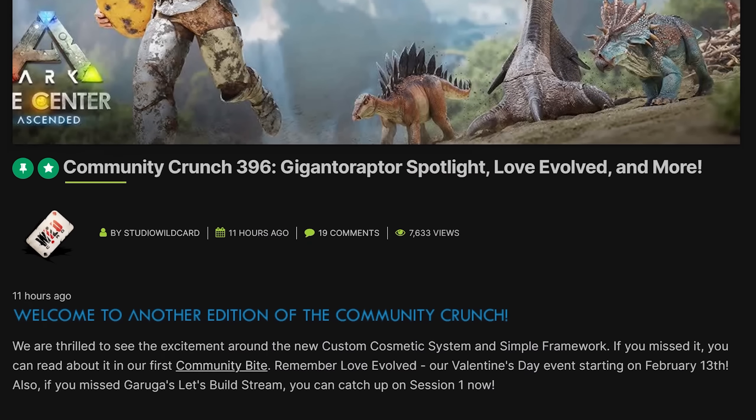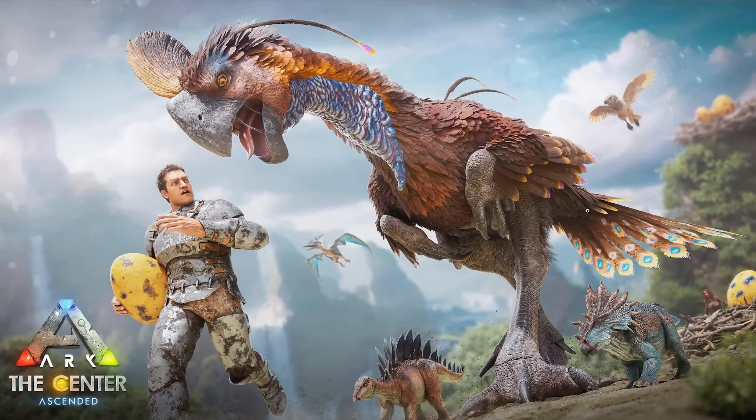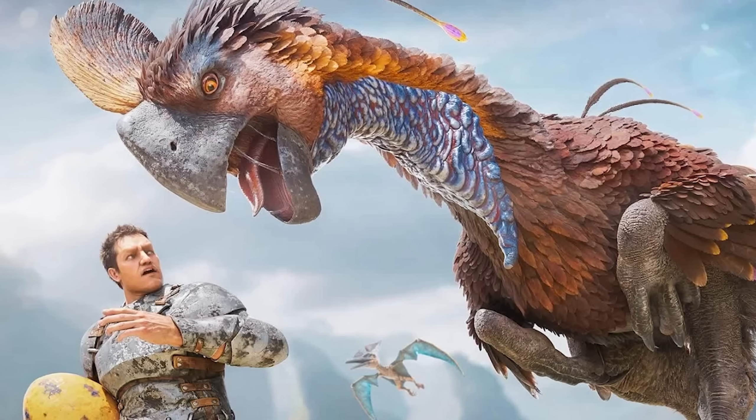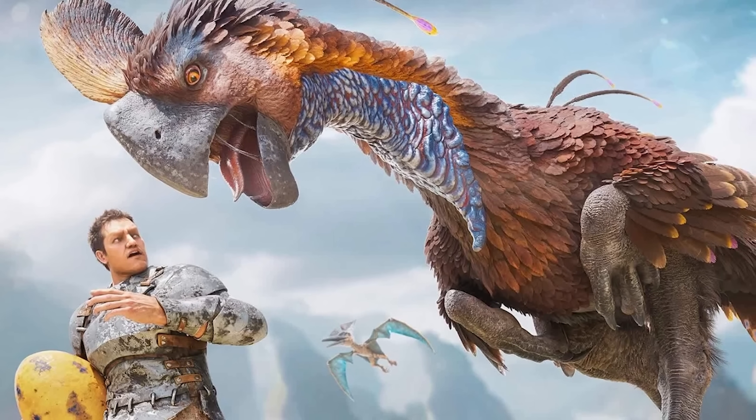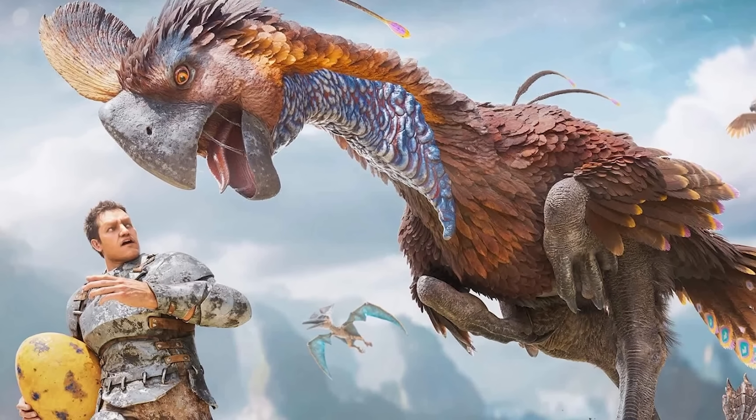Community Crunch 396 dropped with a reveal of the Gigantoraptor in its true form — finally there in the flesh. A 3D model and all that jazz, able to see it in perspective of what it's going to look like in game. Fluffy, big giant. Look forward to seeing this.